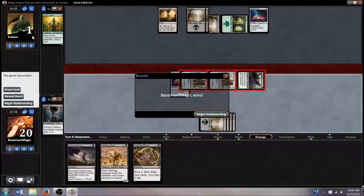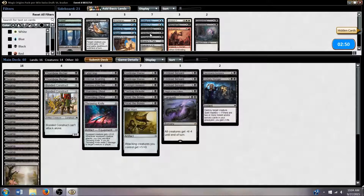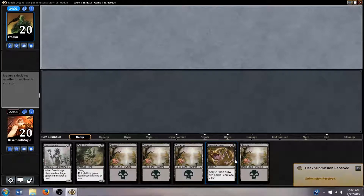Mono-black attack — that was a three-minute round one, so that seemed good. He's green-black; we saw one single creature, hopefully he's only playing one. I think we'll probably just run this back. We might be faster than whatever he's doing. I could look to bring in the Veteran's Sidearm and maybe cut a Read the Bones. Yeah, let's cut one Read the Bones, bring in the Sidearm. Alright, this looks fine.